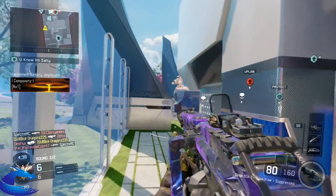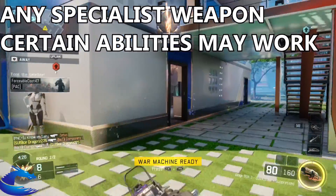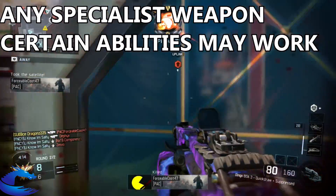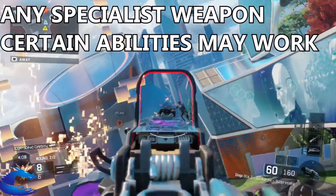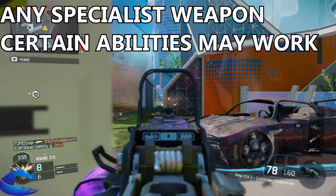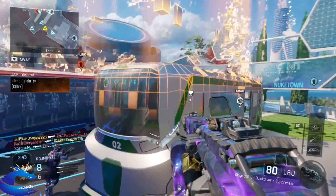As for specialists with this class setup, I recommend using any specialist weapon you want — any weapon is pretty good here. For specialist abilities it's a bit different; some won't work as well. For example, active camo or overdrive I wouldn't recommend, but you can try psychosis or combat focus — rack up some streaks with your LMG. Pretty much try abilities that you feel will work well with this class and you'll be on point.